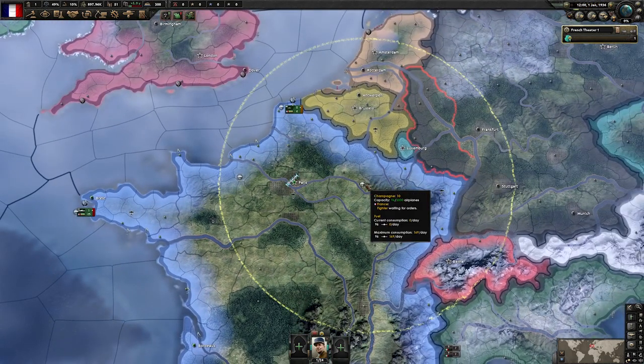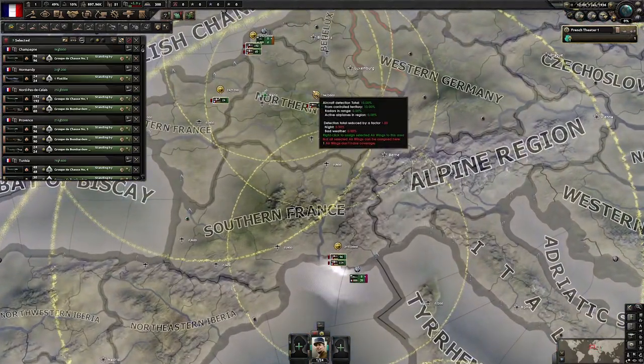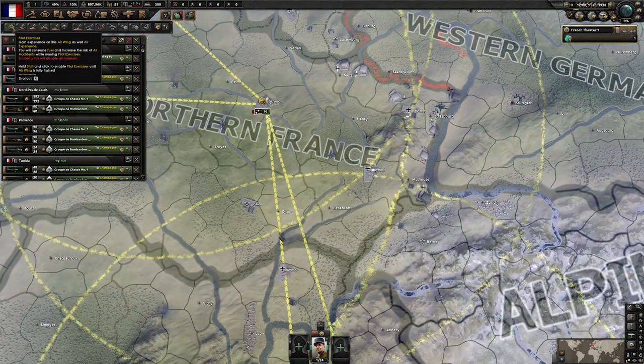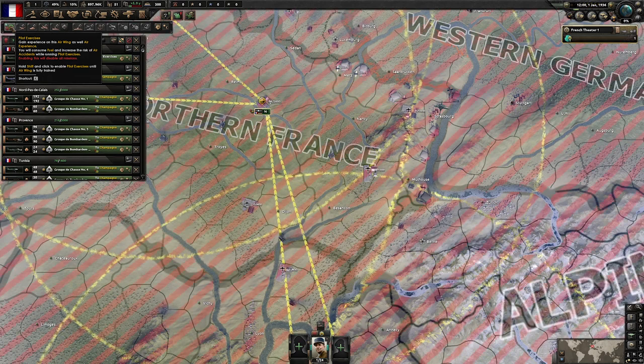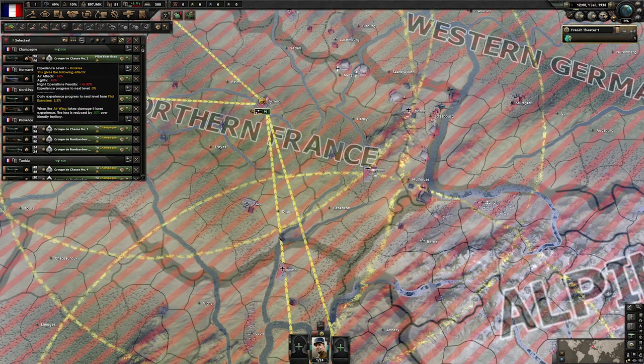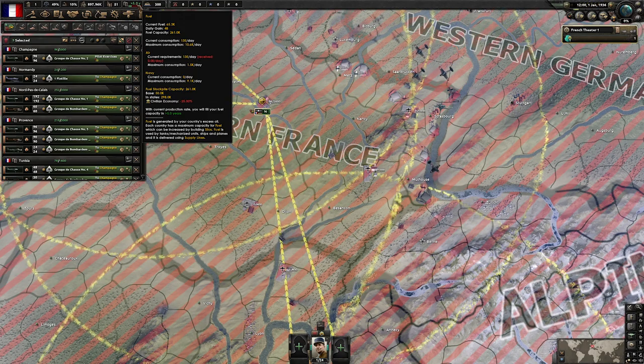Speaking of the air force: just group them all up. Find all of your fighters scattered throughout the world and base them in the largest airfield in France — I believe it's the one in Champagne — and set your units to shift-click pilot exercises. This will mean they stop exercising when they reach experience level 3. Also note: because France produces virtually no oil, you are going to run out of fuel reserves very quickly. If war is around the corner, consider starting hefty imports from the US to get your fuel reserves up.